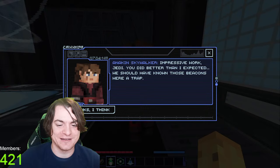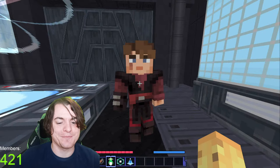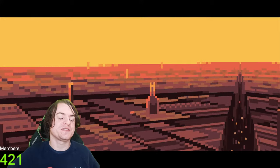You might think you're so good with your four — I keep calling him a Jedi, don't I? Four lightsabers is the same power as four Jedis there, right? Anyway. Anakin Skywalker. Impressive work, Jedi. You did better than I expected. You should have known those beacons were a trap. Thanks, I think. Let's give him the dreadnought structures — thank you for your help. Now let's get back to the Karruskens. Let's do it. Wait, Karruskens — let's go back there through space. Very satisfying.